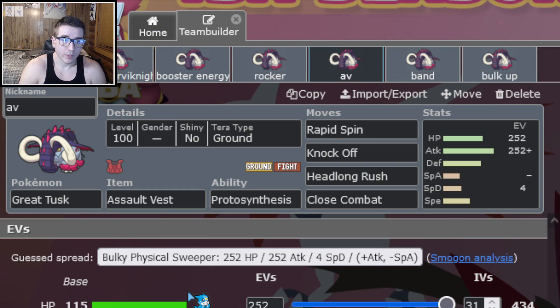The next set is Assault Vest Great Tusk: Rapid Spin, Knock Off, dual STAB, Max HP, Max Attack, Adamant. Assault Vest allows you to actually take hits on the special side of things, which otherwise you struggle with given base 53 Special Defense, and this makes Great Tusk an overall really good wall in most cases.